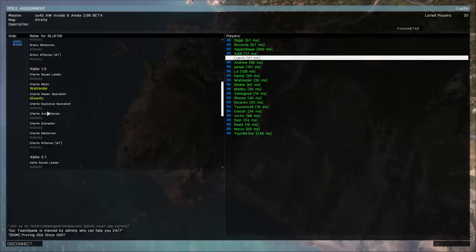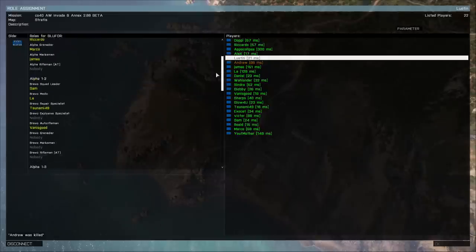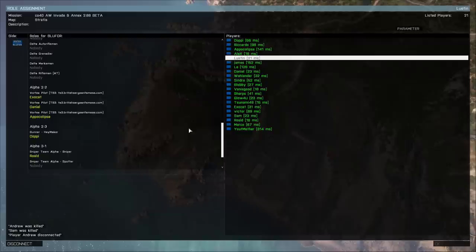Each class has standard skills but with differences. Medics can revive people who've been taken down. Repair specialists can repair vehicles. Explosive specialists have explosive skills, mines, things like that. The other classes are more general soldiers. We also have more specialist roles — for example if we scroll down you'll see three Vortex pilots available, though different servers have different settings. There's also the gunner haymaker position, which is basically the mortar role.